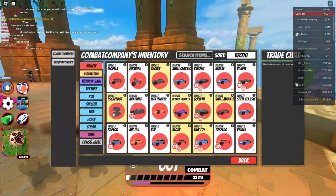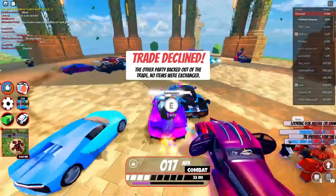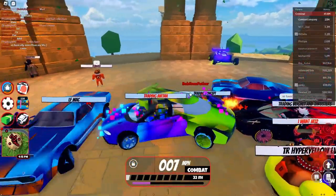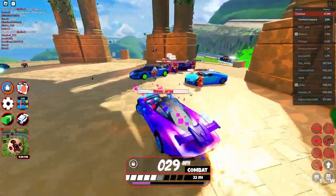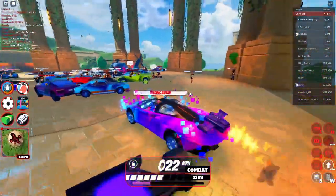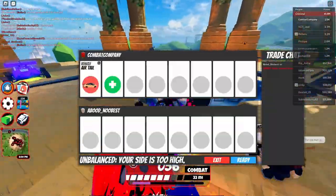I feel bad for this player — he thinks he can trade the desert crawler for the air tail even though my side is too high. Let's try to make his day a little better. He ended up leaving though, so rip. Oh hey, Bob Ross from like five videos ago — I remember this guy. A lot of the players I'm trading with are literally the same ones from the past few weeks.